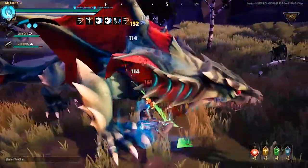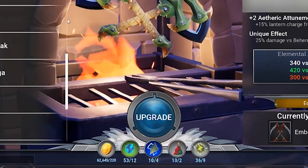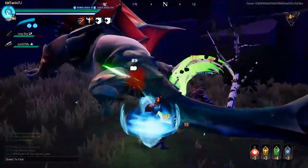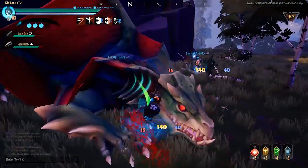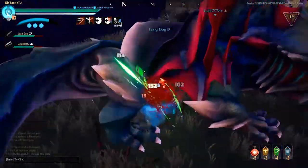Moving on to the topic of weapons and armor, we now have proper part break icons. If you need a tail break, there's an icon for that — you can see the tail right there. If you need a claw break, there's an icon for that too — you can see that claw right there, and so on.